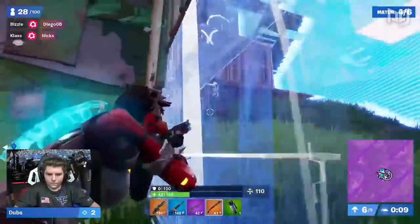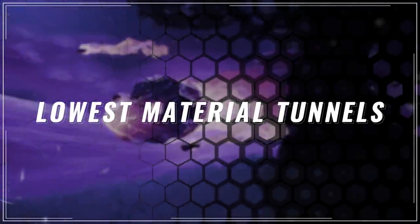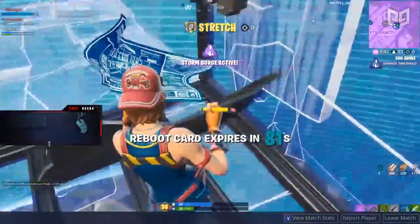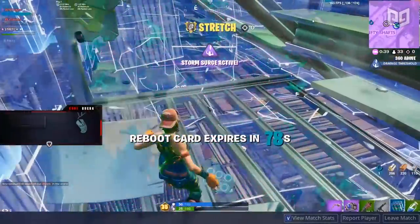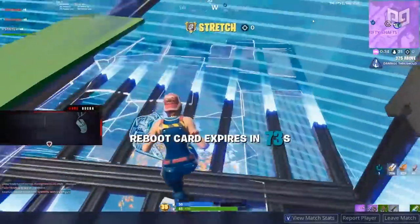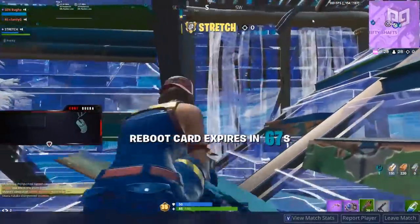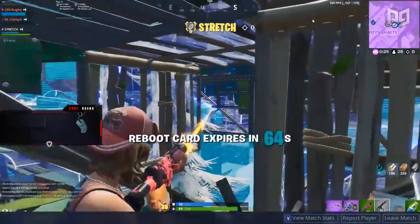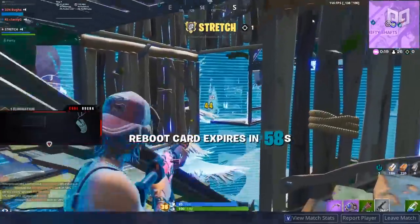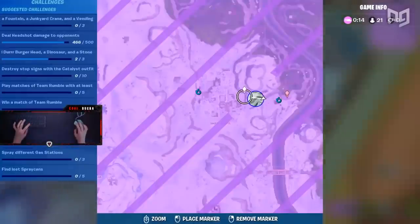Number two: low material tunnels. Do you ever find yourself tunneling to the next safe zone only to realize your material count has depleted to dangerously low levels? Use this fully protected tunnel technique and use up to 40% less materials on your next rotation. Tunneling has recently become one of the most used metas in Fortnite — it covers you and your teammates on the trek from one safe zone to another. Having materials is your lifeblood in Fortnite; without it you're practically a fish out of water.